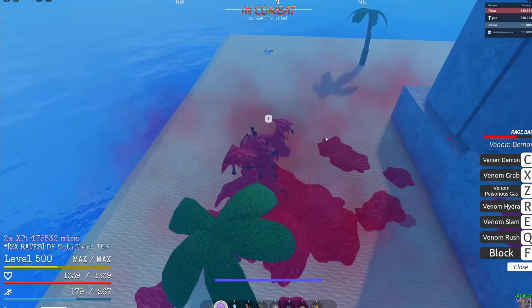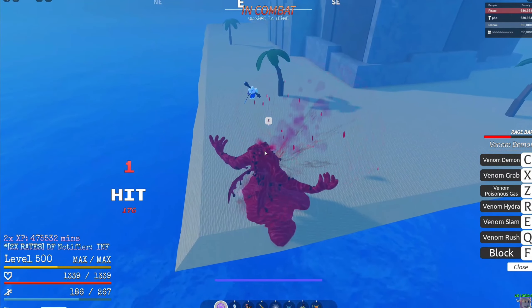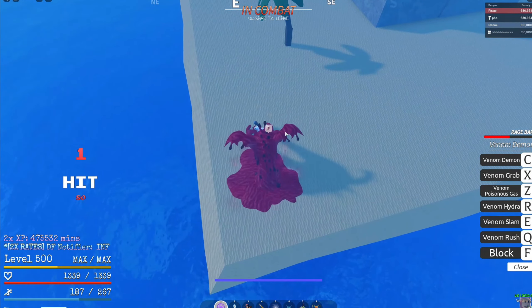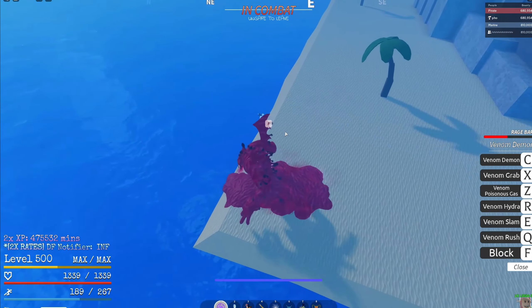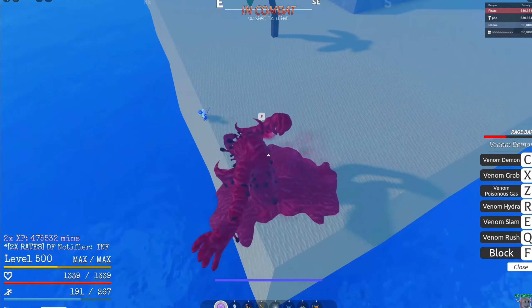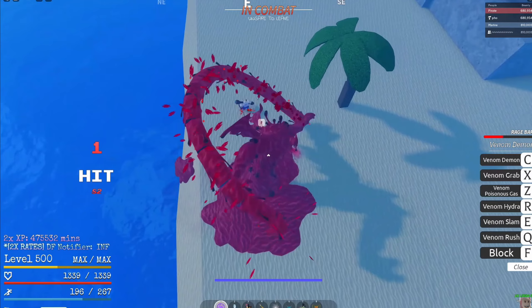This is outclassing Magma, Mira, and Pika - this fruit is crazy. The grab is basically the ult for this mode because I think the Venom Demon actually makes you come out of your transformation. I thought Venom Demon was going to be like its own separate skill itself.